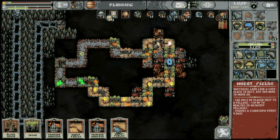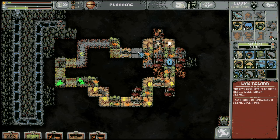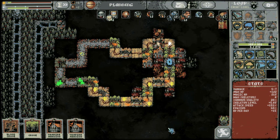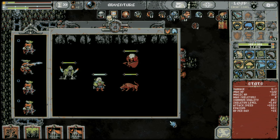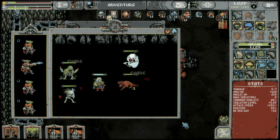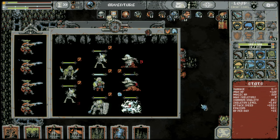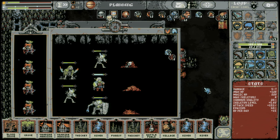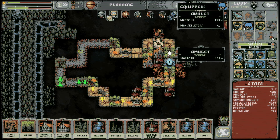Do we have any wheat field spots? Okay, I think that's fine. I wouldn't mind more evasion, wouldn't mind our skeleton level being a bit higher. Jeez, we just dropped so many cards — unbelievable.